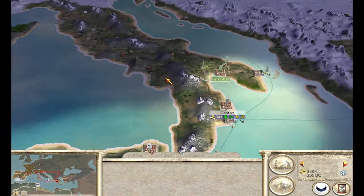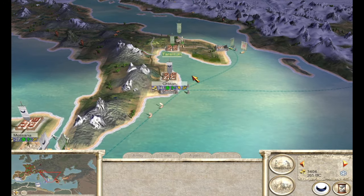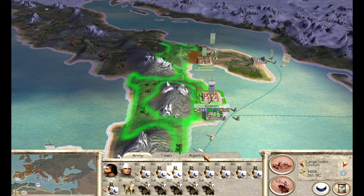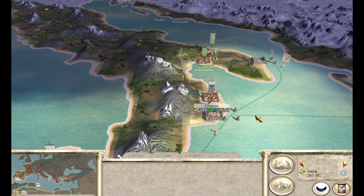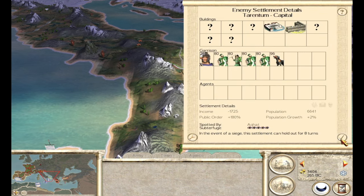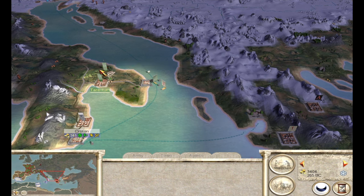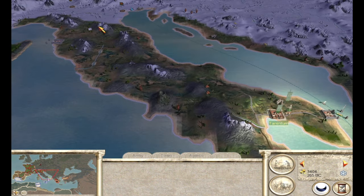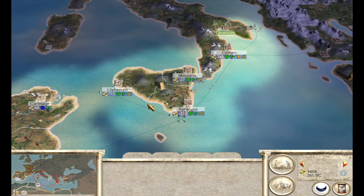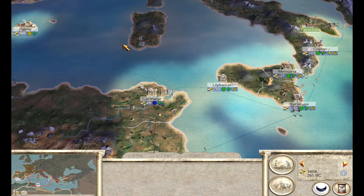We left off last time with the conquest of Croton - the classic Broodii city. I do have a huge, sizable force, especially with the heavy cavalry. It's just mowing over these early Roman troops, the Astadi and whatnot. I don't know to what extent the Broodii or the Julii in the north have expanded, but this strategy of immediately rushing through Sicily and up the Italian peninsula is working like a charm.